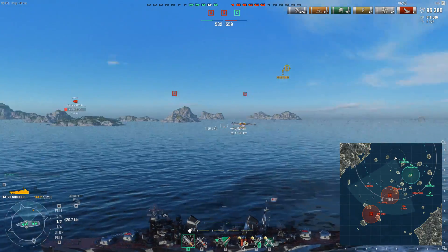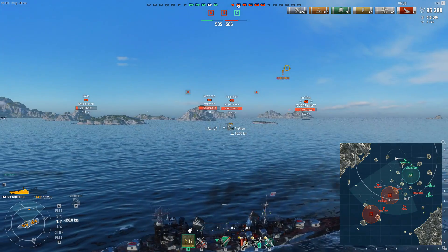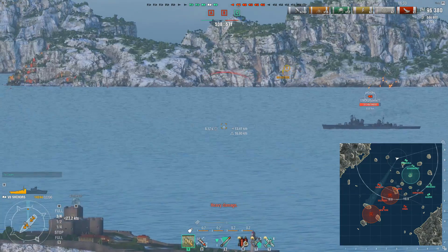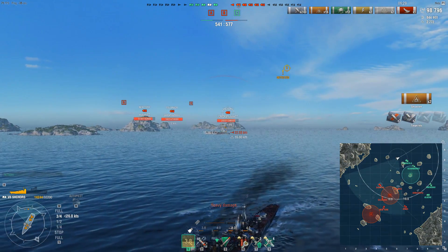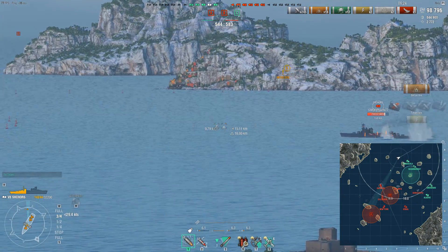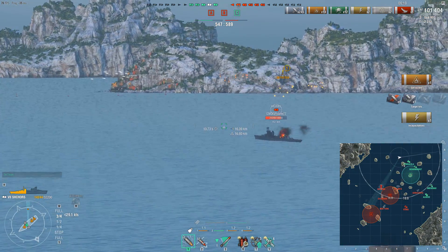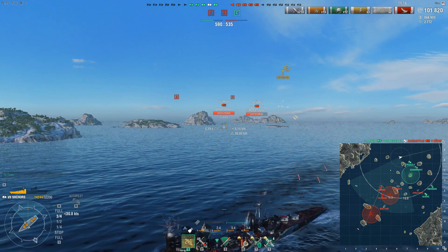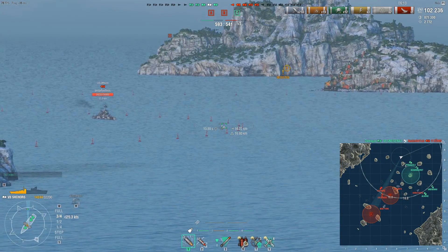We can't exactly use the torpedoes to push in, so at this point I'm actually revealing myself to the enemy Shchors to get them to shoot at me, spotting themselves in return. By doing so I can start to pull distance and have another trade. Whilst the enemy Shchors initially gets a rather nice set of hits on me, over time this engagement worked into my favour — they spotted themselves for my teammates, and by setting fires and doing HE damage as they chased after me I've had them exposed to incoming fire without taking equivalent damage back.